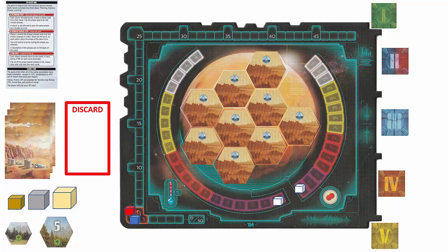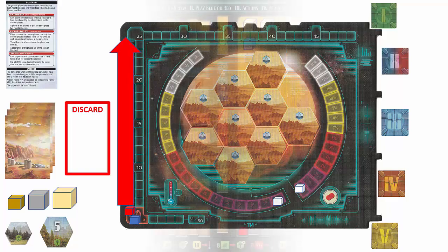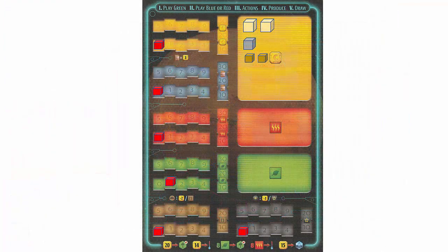Each time you raise one of these parameters, you increase your terraforming rating by one on the TR track. TR points translate into victory points at the end of the game. Now let's review the player board. The player board keeps track of the player's current resources and production. The top of the player board shows the five phases, and next are the production tracks.